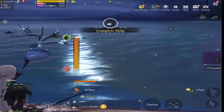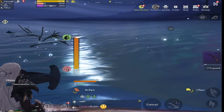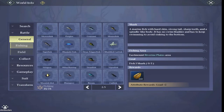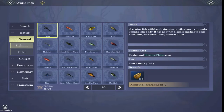Here we have one — it says 'complete molar', so that's a fish I haven't caught before. Here's another fry — a hammerhead fry, so that's a shark you can put in a tank and grow up. Once you've caught the fish it gives you a reward. In the world info general tab under fishing, it shows the fish I've caught and the ones I haven't. The fish give you a load plus two reward, giving you plus two on your carry capacity.